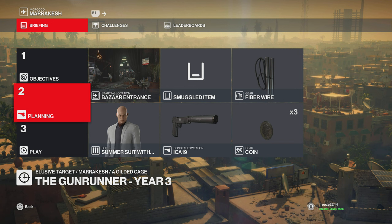My name is Mr. Freeze2244 and welcome to The Gunrunner, a Elusive Target for year three. In this video I'll be showing you two different methods for this one. The first method is for basically new players where they'll have no equipment and no start locations, using the default loadout. Method two is for more experienced players with a lot more equipment and better start locations, and it's obviously a lot faster as well. Pick whatever one you want, but I'd appreciate it if you watched them both — they're both very good ways of learning about this Elusive Target.